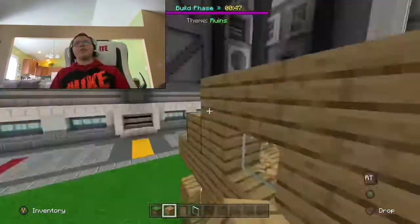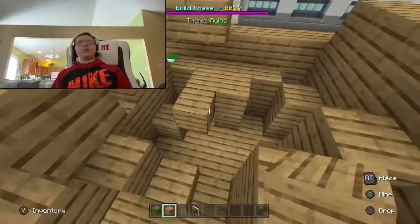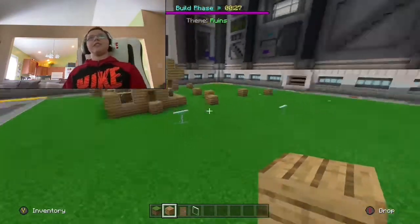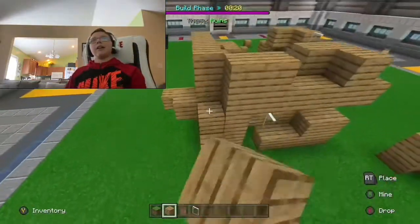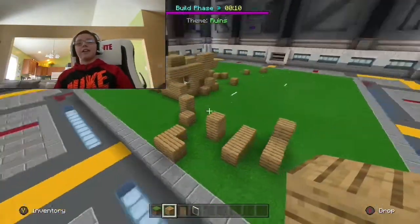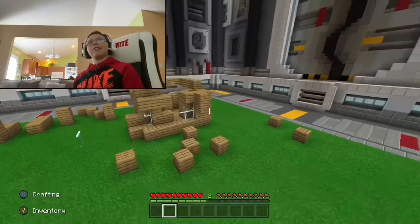Maybe a tornado struck right through it or something and made this house go in ruins. This part can't be just floating - it has to be in the ground. This is probably the best I'm gonna be able to do, but maybe I can add a couple more parts around here and break some more. I'm not like an extreme expert builder, but I consider myself a good builder, not an expert though.